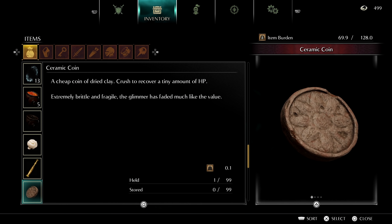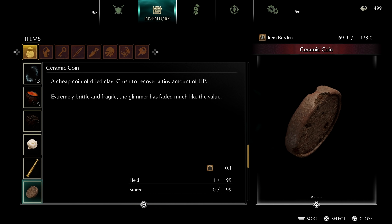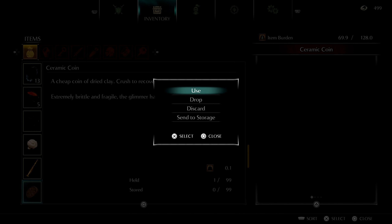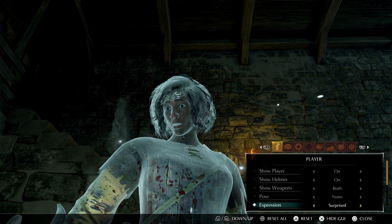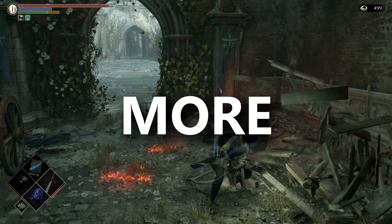A ceramic coin, made of dried clay. Extremely brittle and fragile, the glimmer has faded, much like its value. It's also a consumable item that recovers a tiny amount of HP. So, coins were back on the menu, but don't consume them for the health bonus, for the love of god. Instead, find more coins.